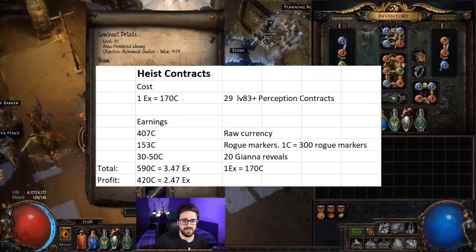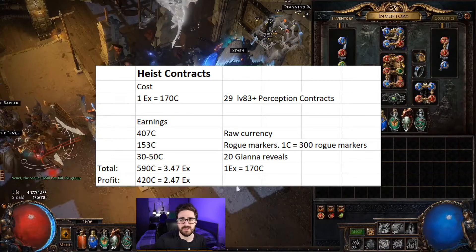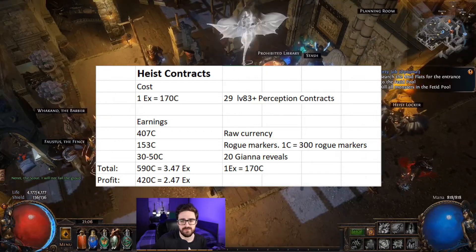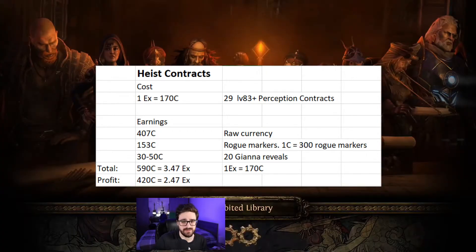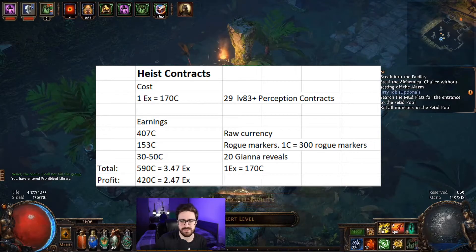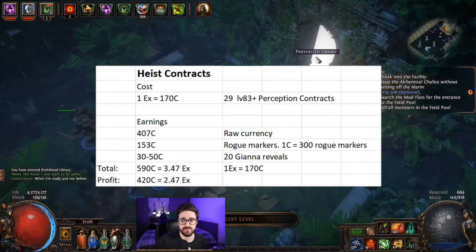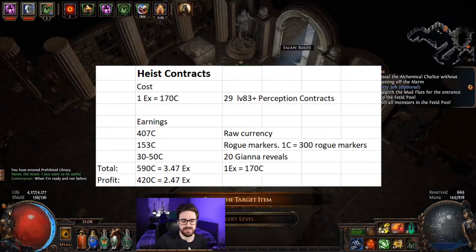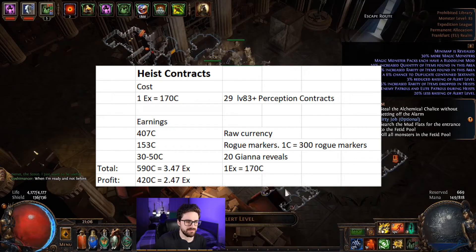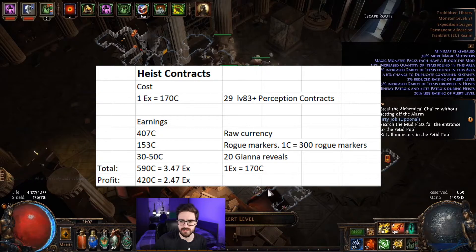The cost: I paid 1x for 29 level 83+ perception contracts. I earned 407 chaos from raw currency — that means stacks of decks, currency, essences, fossils and things like that — plus 153 chaos from rogue markers, priced at 300 rogue markers per 1 chaos.